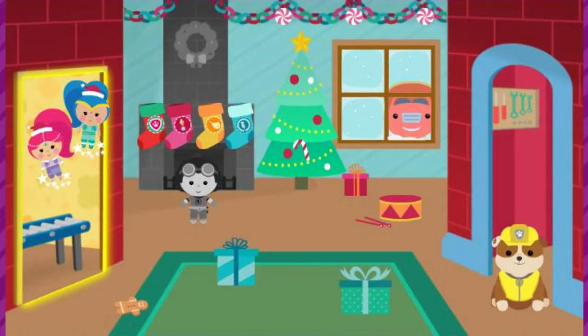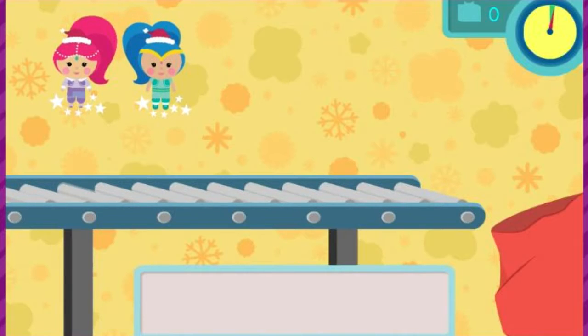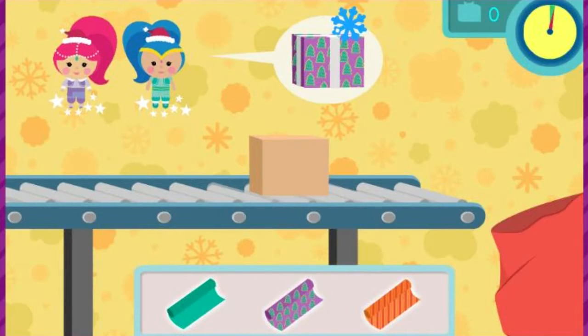Welcome to Santa's... Shimmer and Shine are wrapping presents so Santa can deliver them to all the girls and boys on Christmas! Will you help them wrap the gifts? Great! Here comes a present that needs wrapping right now! Each present needs wrapping paper, a ribbon, and a tag. We need to wrap as many as we can before time runs out. Click the wrapping paper that matches the present.